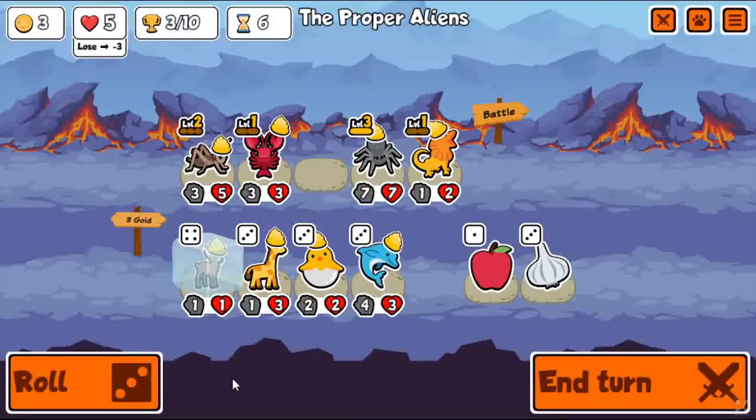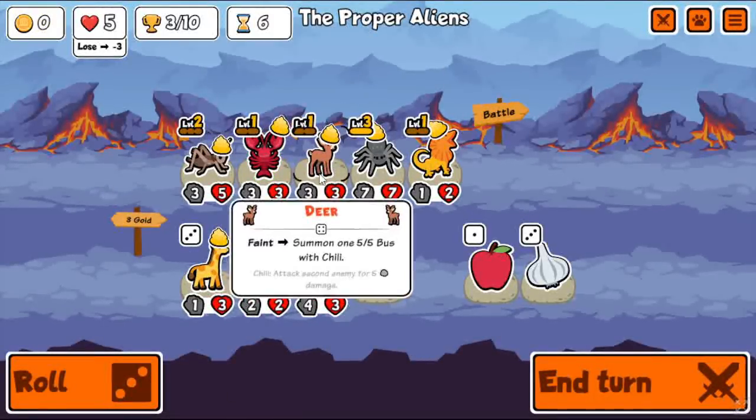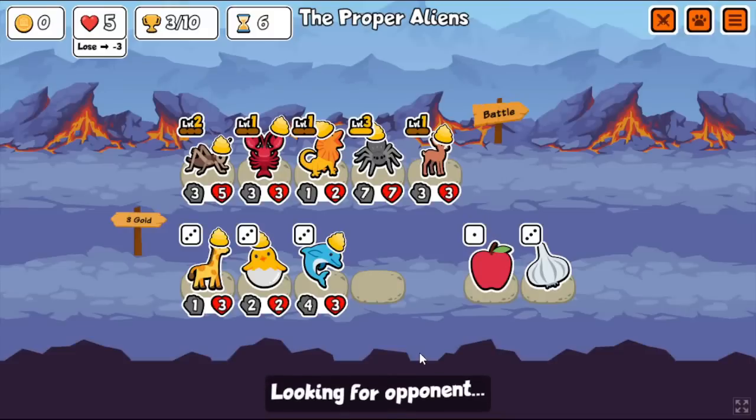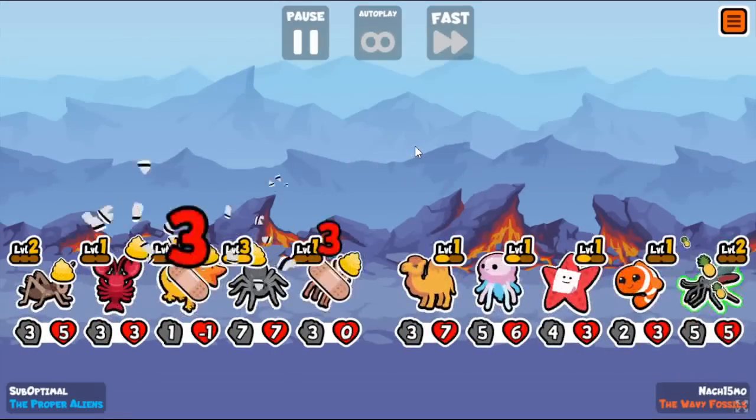There's the level 3 Spider! Also get 2 tier 4s - a Lobster and a Deer. That's going to be great tempo to hopefully not go down to lethal this turn. The Lobster will buff whatever the Spider spawns, so instead of a 6-6 it's going to be an 8-8, and it's going to be level 3 which is pretty cool.